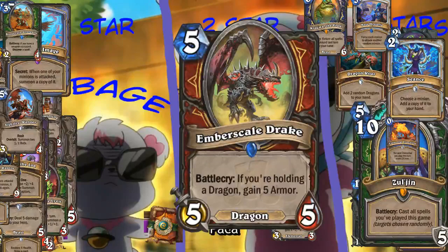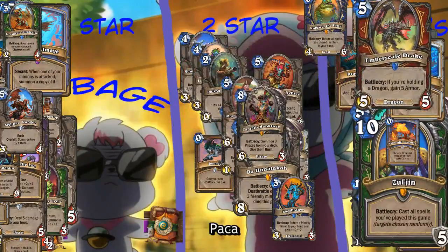Ember Scale Drake - you're holding a dragon, gain five armor. This is really good in Dragon Warrior. That's pretty good, yeah. That's just good.